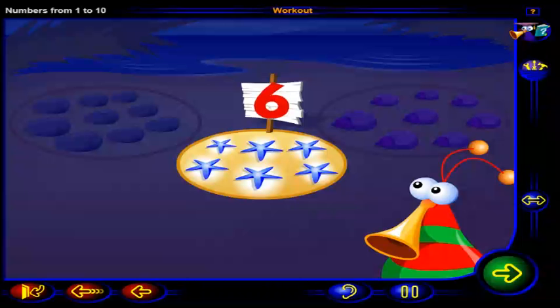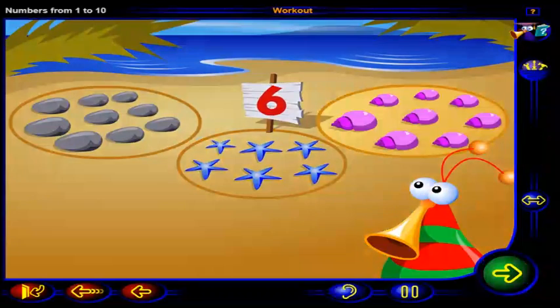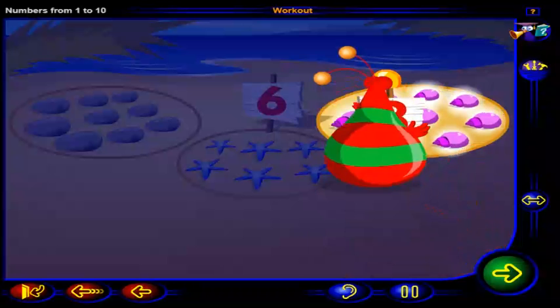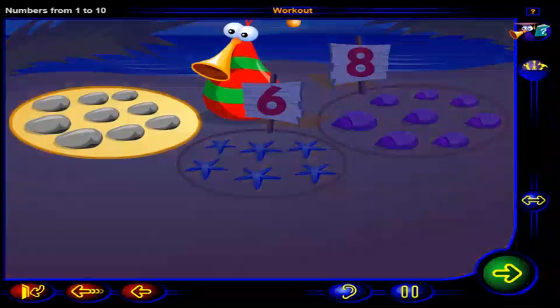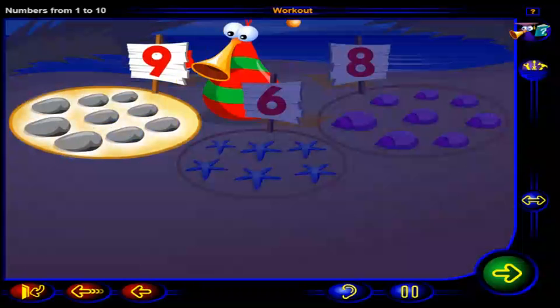And this is the number six. How many shells are there? Click on each shell. One, two, three, four, five, six, seven, eight. Eight shells. And this is the number eight. To count the pebbles, click on each pebble. One, two, three, four, five, six, seven, eight, nine. Nine pebbles. And this is the number nine.